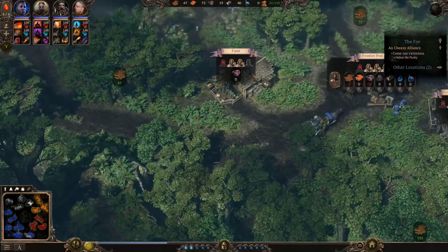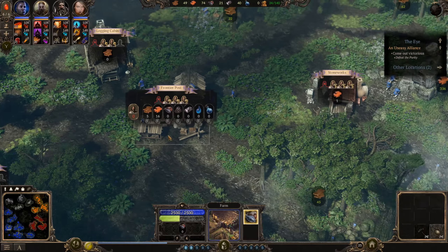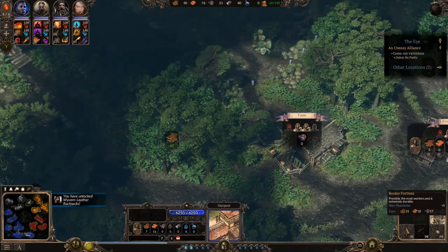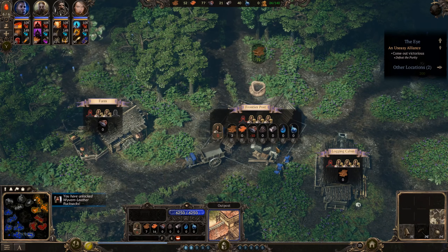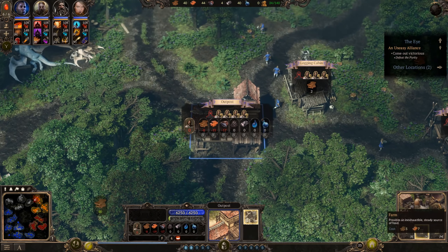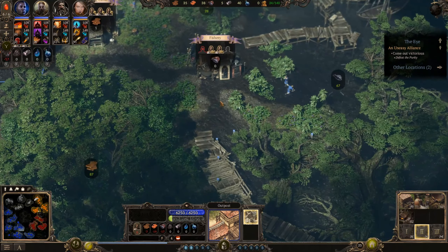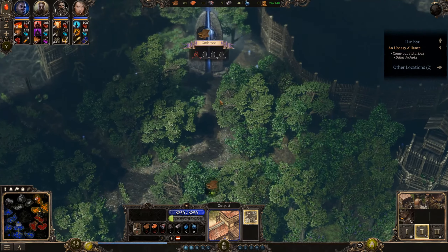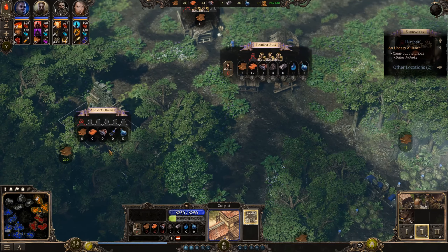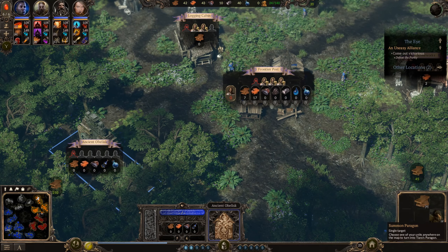Our main problem here is food. With this farm it should get better. Commander, we finished researching a new technology — let's get that. I'll get a farm over here. It's not like we can get any decent resources. I would like to get the Paragon just so we can show him off.